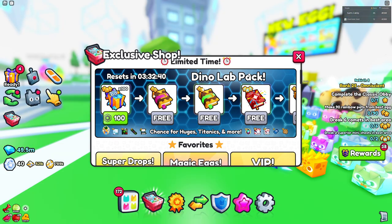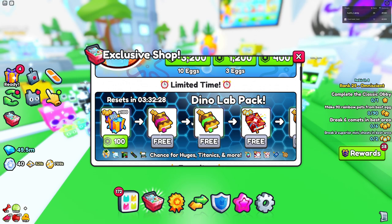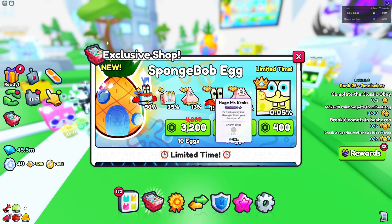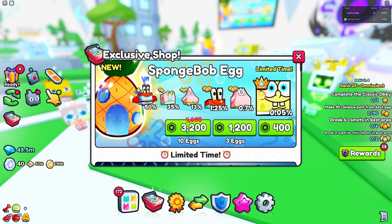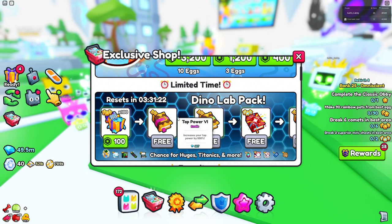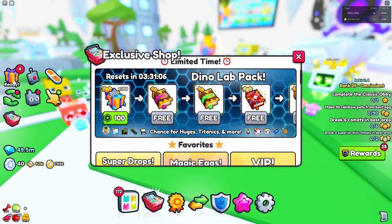To sum it all up, the forever pack really needs a reboot or a change, or they should just get rid of it entirely. This is another pay-to-win mechanic, but here you don't even know how much Robux you're going to have to spend to get a huge pet. With exclusive eggs, at least you know the percentage chances — here you don't really know that. The forever packs pretty much mask what you're actually purchasing, which is really annoying. If you buy 10 eggs you're getting all 10 eggs and a known percentage chance, but with the forever pack you're essentially gambling for a potential huge.